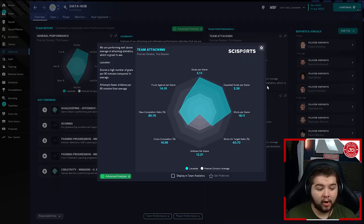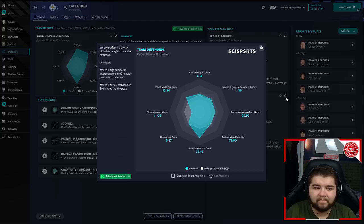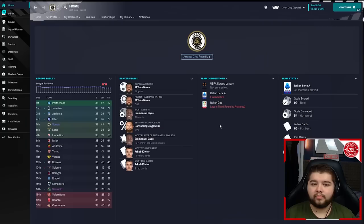Going into the data hub: team attacking 3.13, which I'm more than happy with in this division — this is definitely the toughest division when you're not playing as one of the top six teams. Leicester unfortunately are no longer one of the top six teams. Team defending is just over a goal conceded. This is a holiday test, so I can't go cautious or change stuff when I want to. So for me, to be conceding just over a goal a game is actually still a very good stat line.